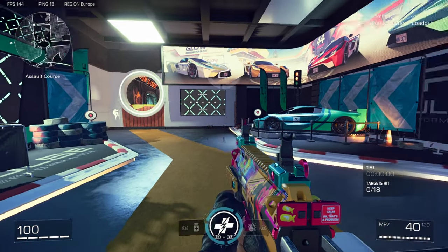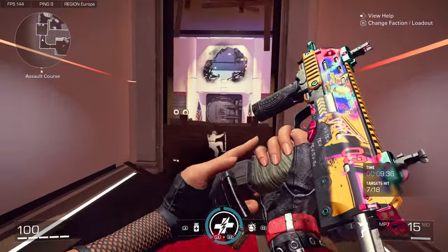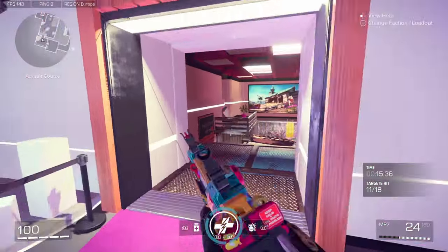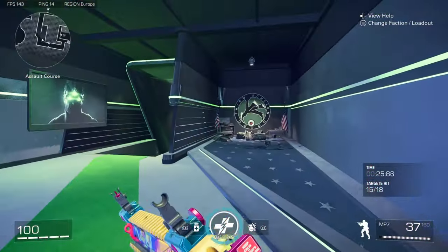The final part of the firing range is a time trial based assault course, where you can test your aim on numerous targets to see how quickly you can start and finish. It also tests your movement and how the game feels. X Defiant is a very fast-paced FPS game, so this is a good way to practice, pinpoint your accuracy, and adjust your sensitivity depending on which input you play.